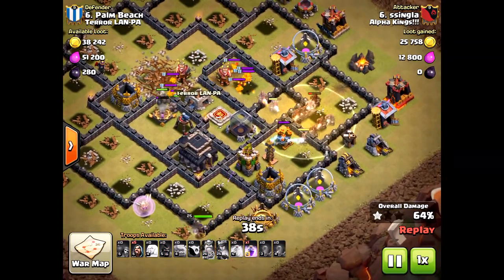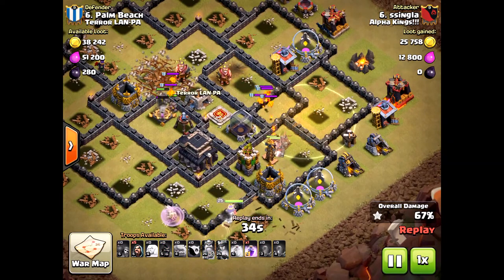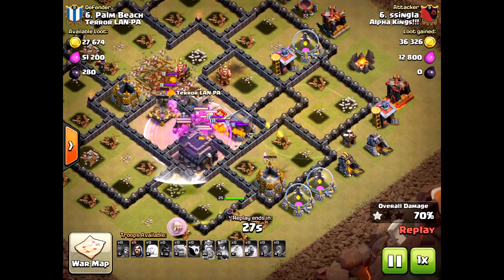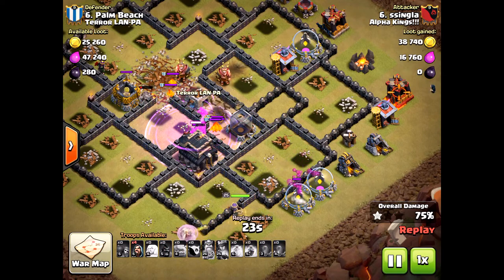Those pups did cause some problems — he ran out of wizards and didn't bring enough to take care of those pups. But he has five wizards left, so the cleanup will be easy. The queen is still up and alive, and he didn't even need to use the rage on the queen.